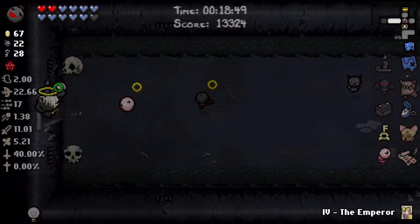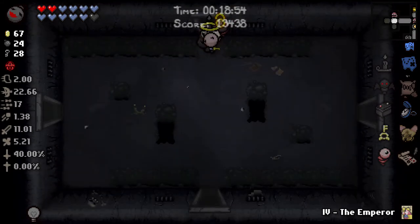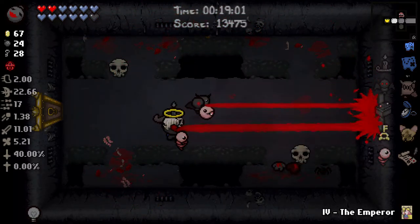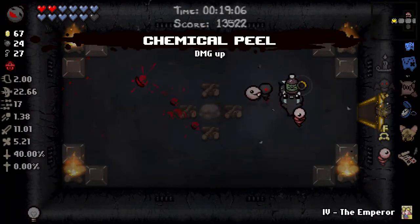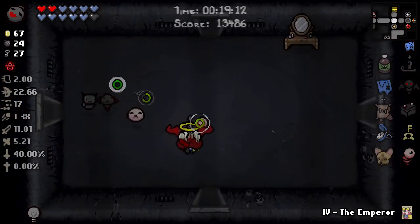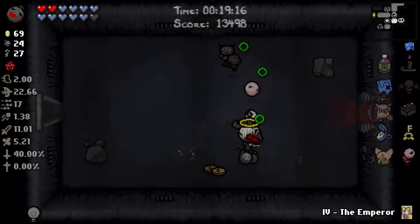We should still make boss rush but we need to get the Item Room first. Found the Item Room - should be able to beat Mom in less than a minute pretty easily. Chemical Peel's great - I don't know how it works with Brimstone so I don't know if we actually get a damage up, but I'll take it. Using the Emperor card to get to boss rush quicker would be a waste - we probably won't do boss rush.